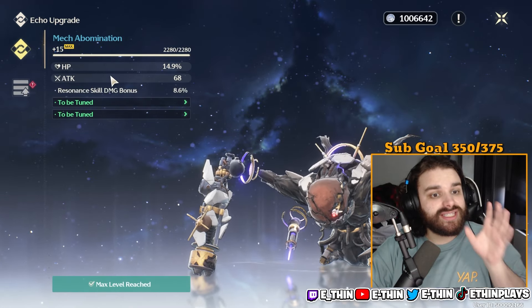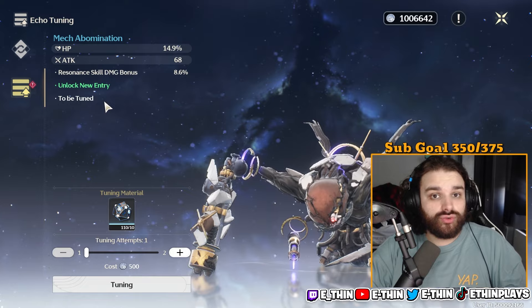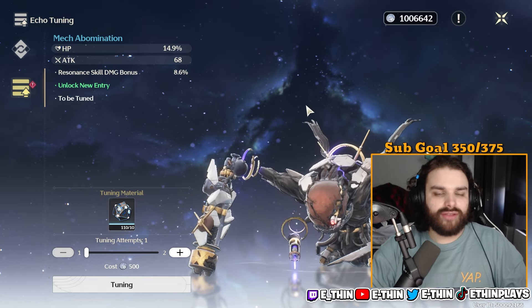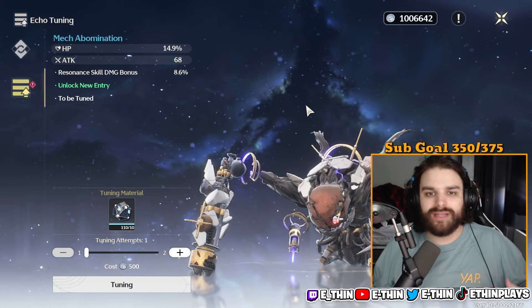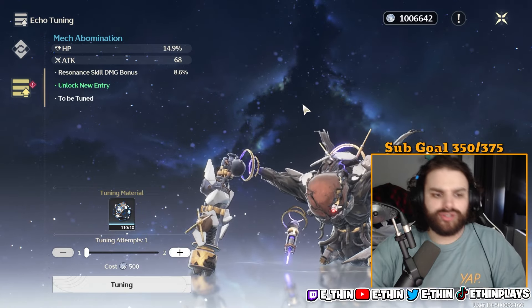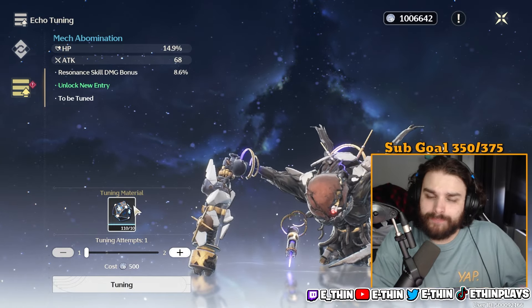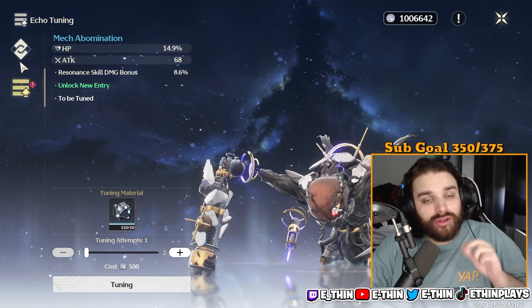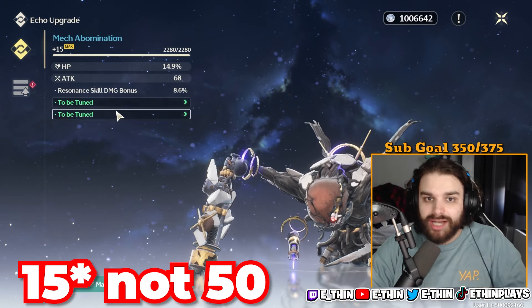Unlike Genshin Impact, leveling an echo to max does not automatically give you all your substats — you have to actively tune to unlock them. Tuning does cost some materials, some of which require resin. However, as you play through the story you'll earn tuning items along the way. I already have 110 tuning materials without spending resin on it yet. This is a massive part of the echo system that people should be aware of.